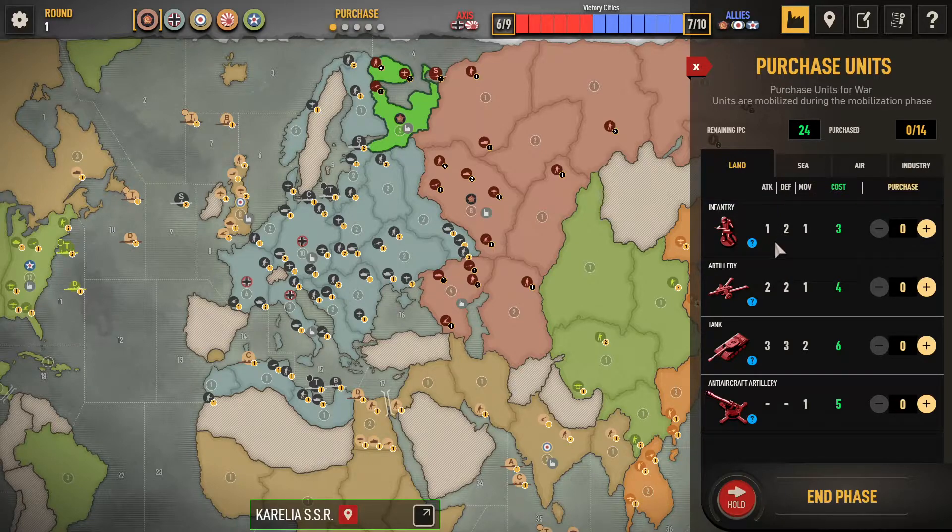Each unit has a different value for attack and defense. Infantry attacking into another country need to roll a one to hit the enemy — they're cheap but good on defense; if somebody invades your country they need to roll a two or a one, so infantry have double the opportunity to hit on defense as on attack. Tanks can move through two countries in one turn, while other units are quite slow.